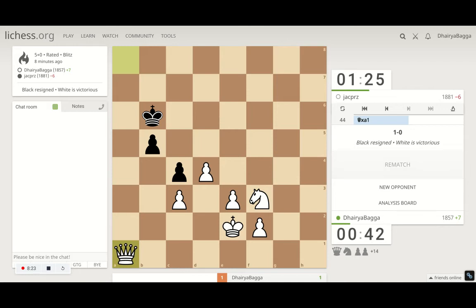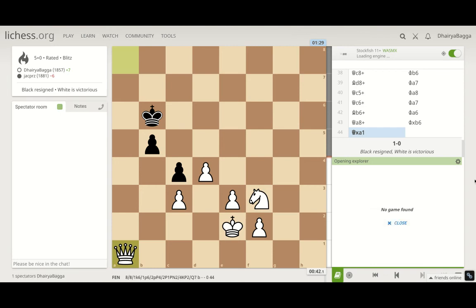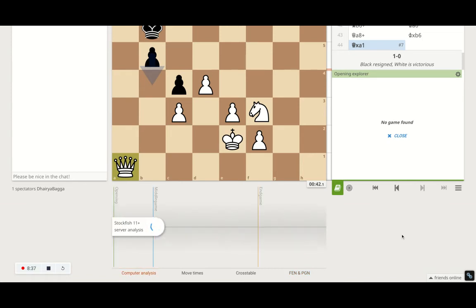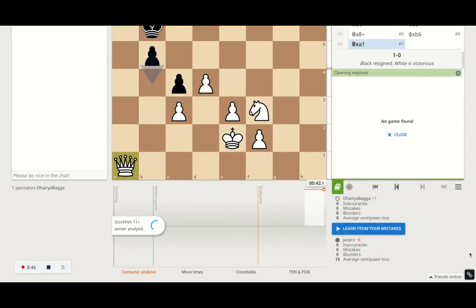It was a quick game. I took my time in the later half but it was completely in my favor. Let's check the analysis. Playing the London is always a good option — it's very solid. Generally the threat in the London is when the opponent's queen comes to b6 and attempts attacking your b2 square, but that didn't happen in this game.